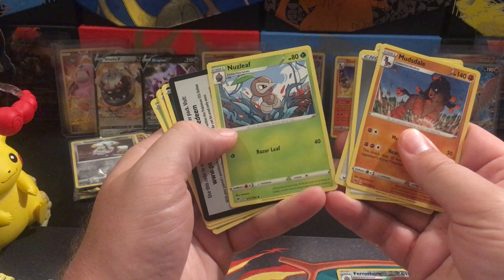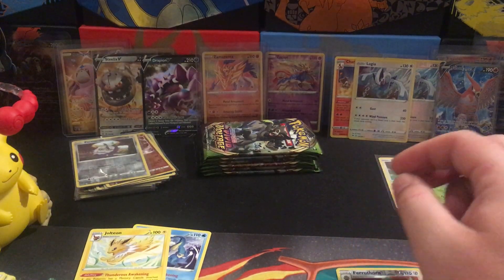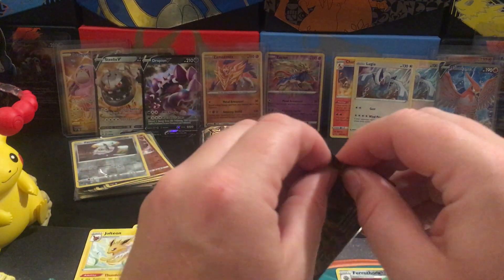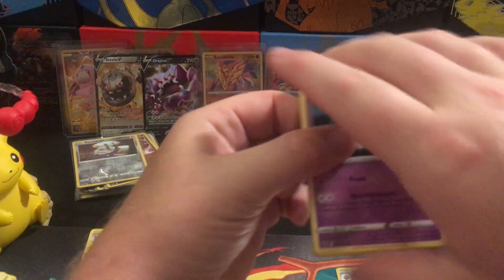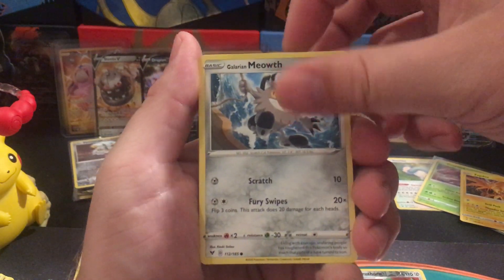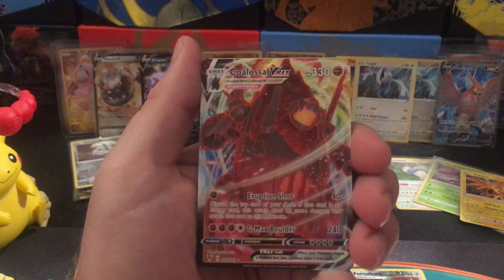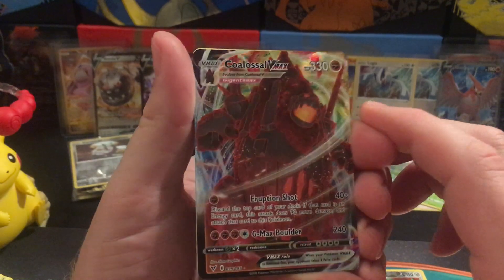Newsleaf gets some pretty great art, I will say. There's another one from one of the Sun and Moon sets that's kind of similar to that — pretty sweet. It's very glaring — Dust Skull, Voltorb, and the Colossal VMAX.